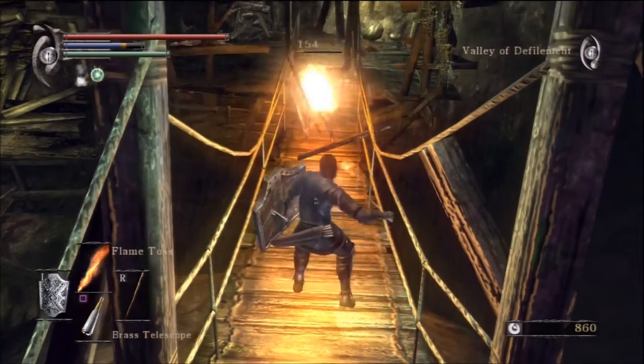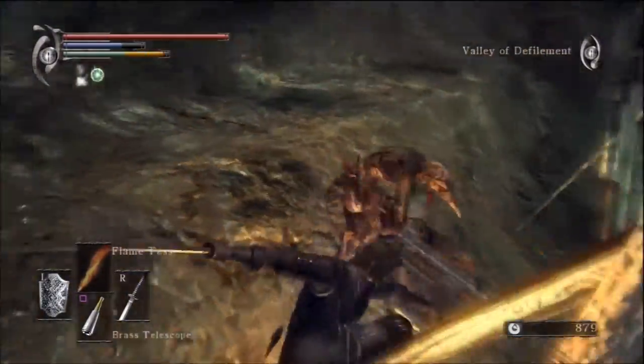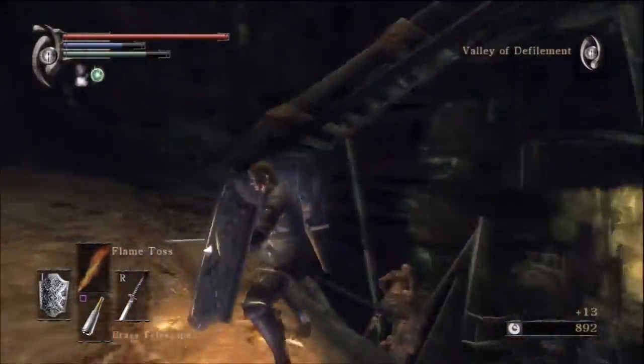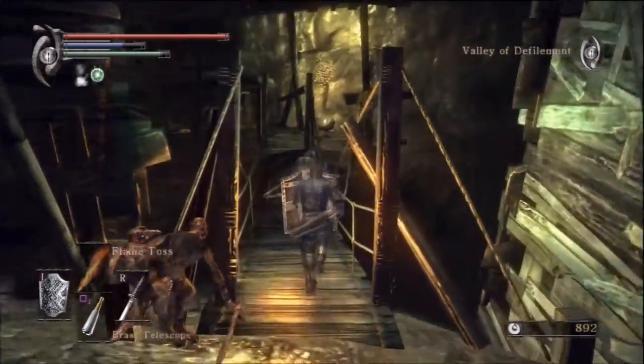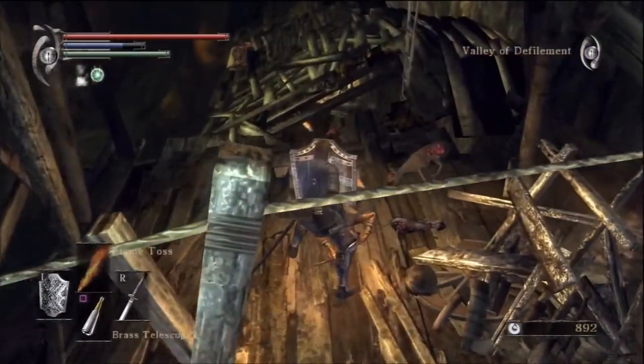I'm just showing you a couple of flame tosses — they'll do the trick. Someone seems to have come out of the ground or spawned somehow behind me. That does happen in here, so always be on the lookout for that so it doesn't get in your way, because it's kind of a pain.